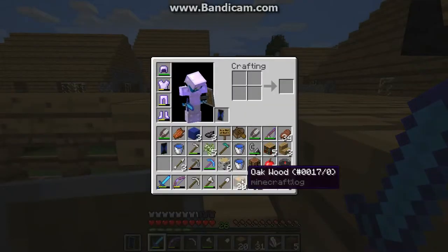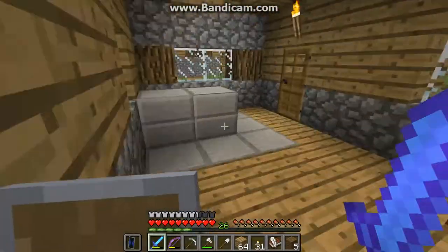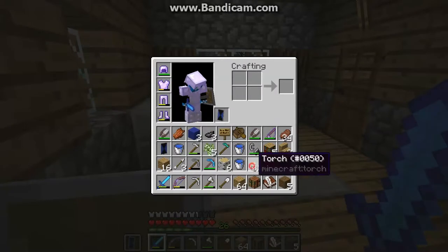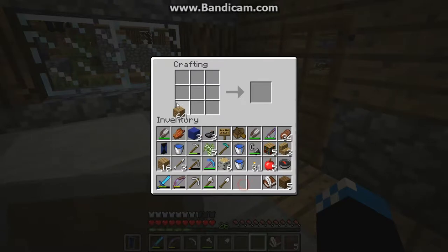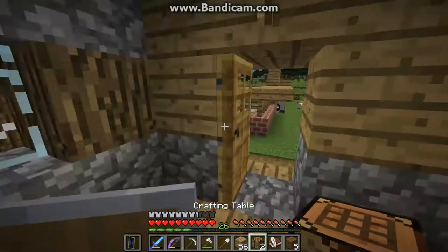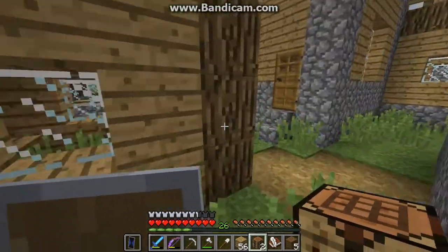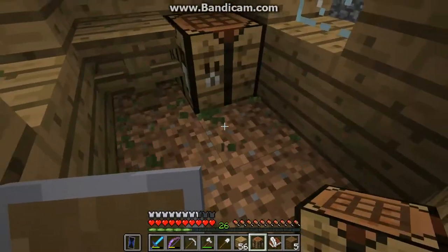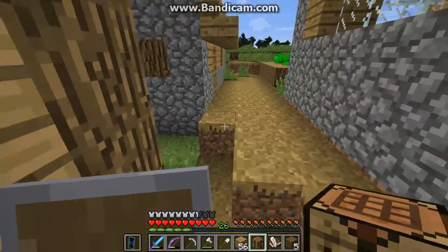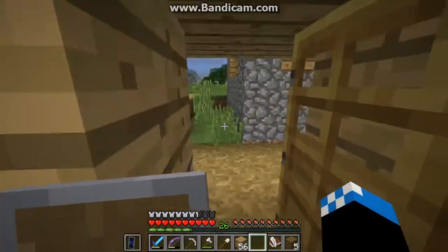First off, we are going to put crafting tables in all these houses. This house needs a crafting table right over here. We'll make a few and put crafting tables in all the houses — one in there, and in here.